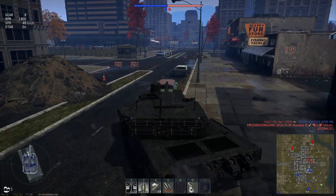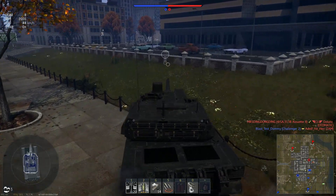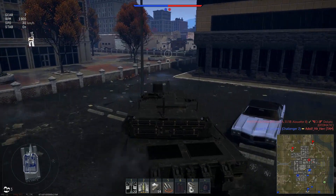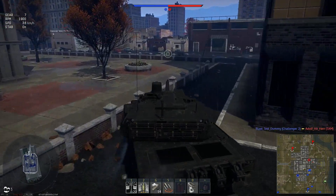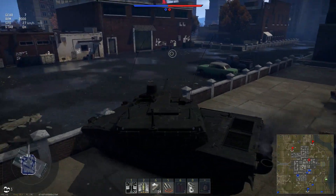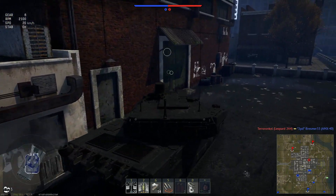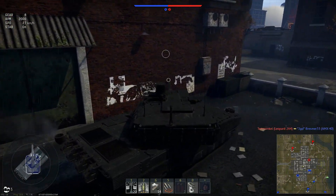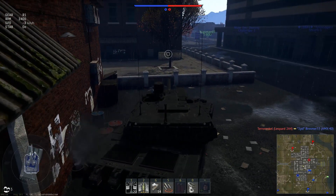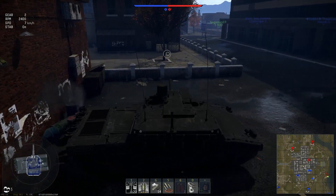We've got a nice amount of cover. Our team has a really minimal presence on the map, so we're basically just going to stick in the central portion of the city and patrol around this area. I can hear somebody — there's a Leopard 2E4 somewhere. Somebody's coming around to the right side; we're going to swing the tank around to the right. He doesn't know we're here, so that should be a pretty easy kill as long as we don't screw up our shot.